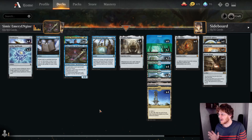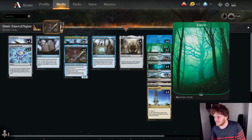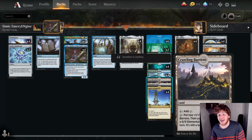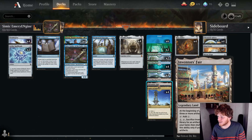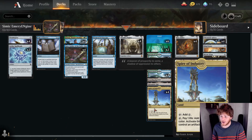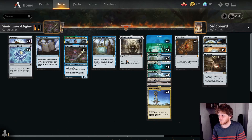For the mana base, we have a mix of basics and duals. Crawling Barrens is an additional win condition that has gotten me there once or twice. Inventor's Fair is great — if I had more copies I'd probably play two or three — it lets you grab Paradox Engine whenever you need it. Spire of Industry taps for any color as long as we have an artifact, which is pretty much always the case.